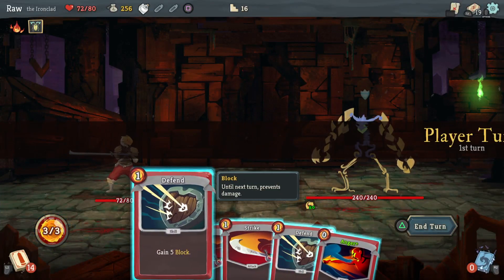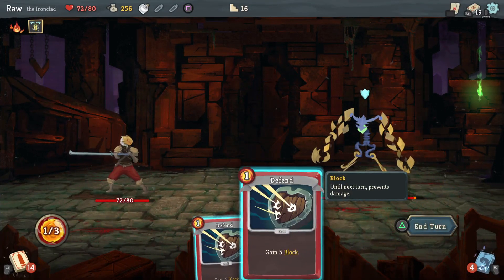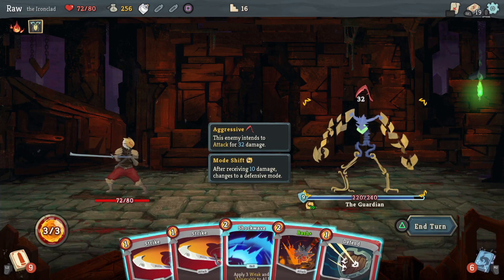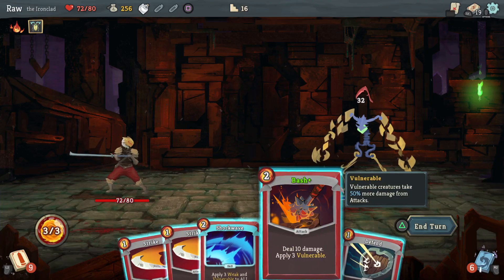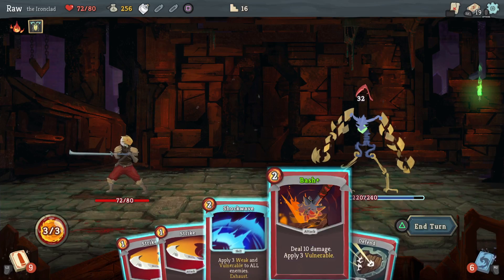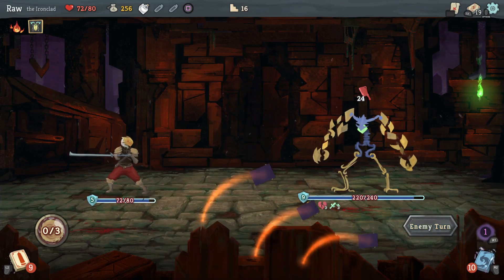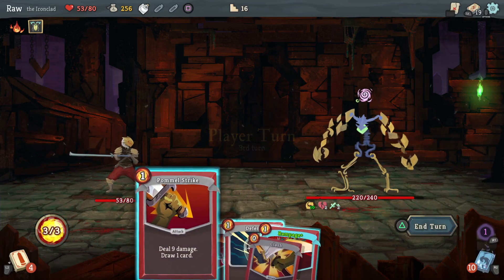Mode Shift — alright, he's not attacking, so go all out. Mode Shift: after receiving 10 damage, changes to defensive mode. Shockwave — apply 3 weak and vulnerable to all enemies, or I could just do the vulnerable. Yeah, it's gonna be Shockwave. I've only got one block card so that'll lessen the damage I'm gonna take. 240 health and he's hitting like that — man, this is gonna be a true test right here.